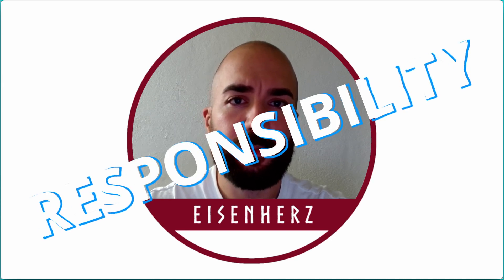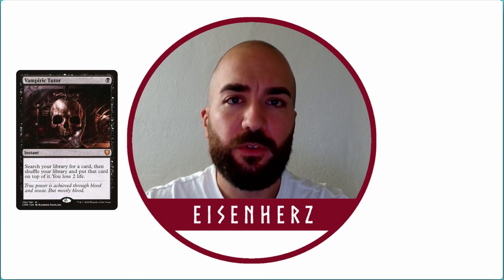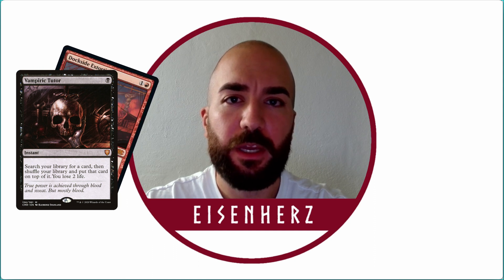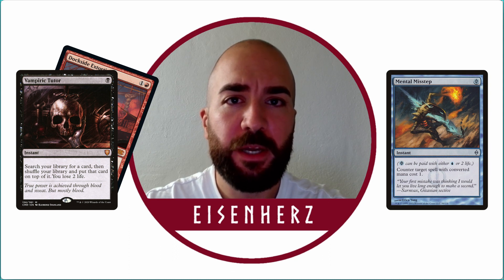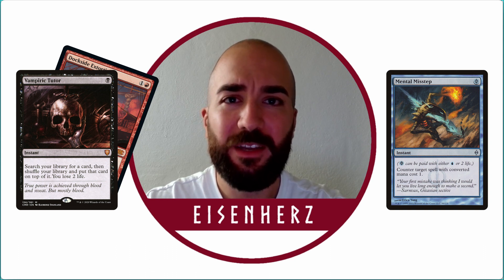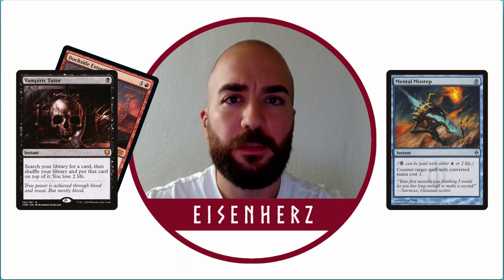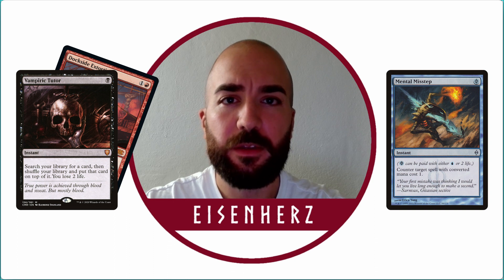Number four: sometimes you need to be responsible. Generally we want to interact as late as possible, but if there is a Vampiric Tutor on the stack and you know your opponent is trying to grab a Dockside that will win them the game, you might want to use your Mental Misstep here. Be mindful of your opponents' hand size and graveyard. Communicate your thoughts — something like: 'I think he's going to grab a Dockside which will probably win him the game. Does anyone have an answer for that?' is a really good question to assess whether somebody still might have something against the Dockside. If nobody reveals any kind of information, a responsible Mental Misstep might be the way to go. But if somebody says something like 'don't worry about it,' 'I got this,' 'let's see if they can pull it off,' or 'I still have a ton of cards in hand,' then you might just get away with not casting your Mental Misstep.